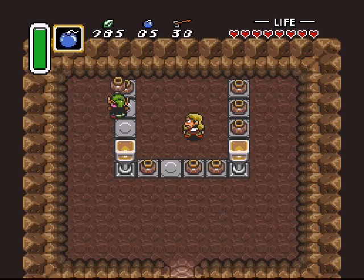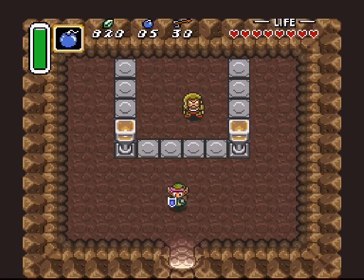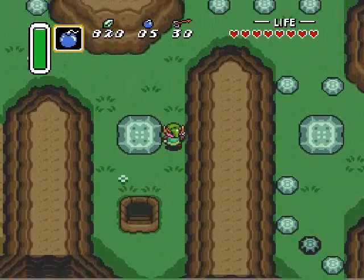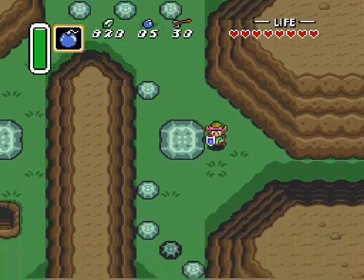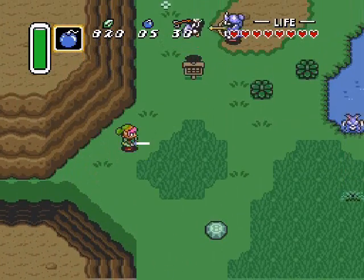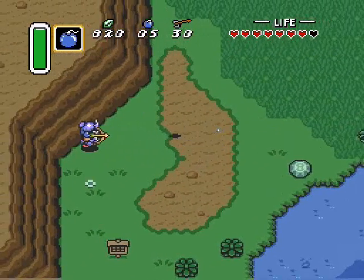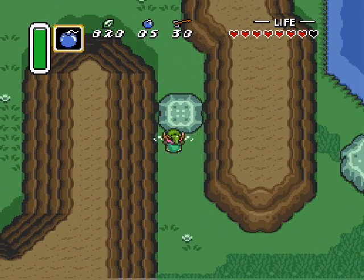We've already been there, but we'll be making a stop over there again — I didn't quite show you everything. This cave is very handy because you can get four and three and three, so you can get 50 rupees every time you go in. That's really handy, so you can just keep going in and coming out — 50 rupees every shot. So if you're short a few rupees when you need to buy something, that's a good place to go. And it'll always be there the whole game from now on.